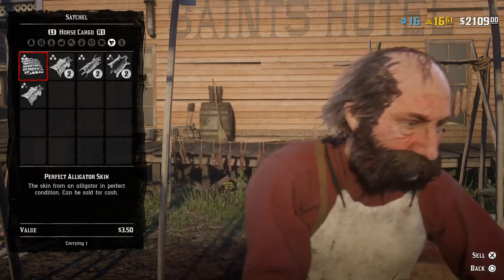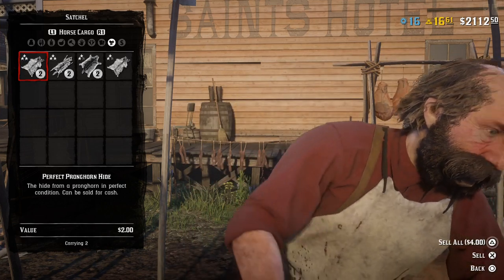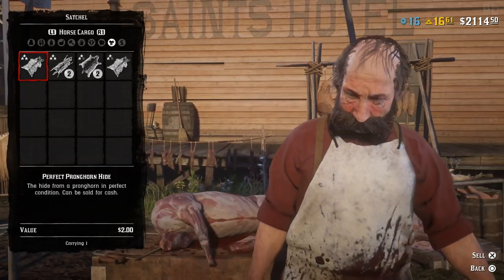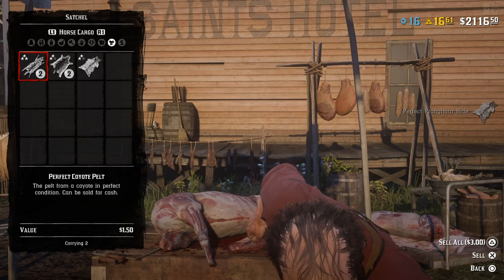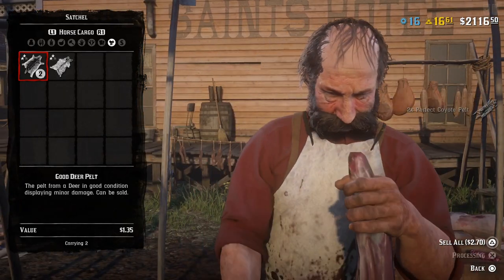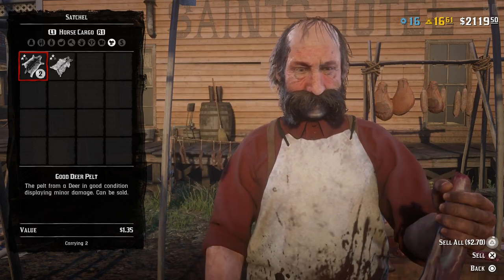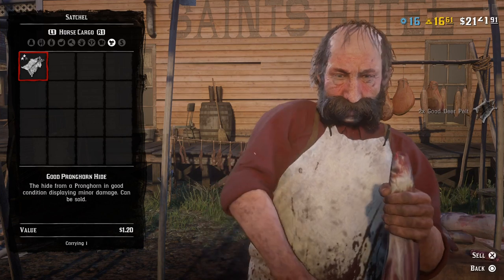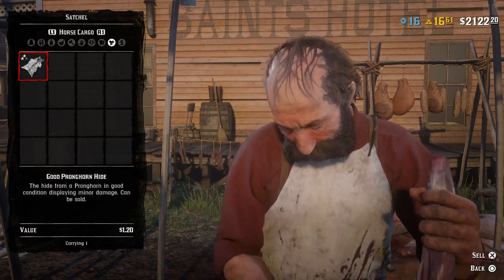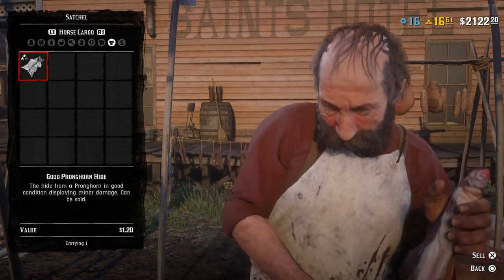For whatever reason, there's also a glitch in the game right now — which isn't a good thing — where about half the time whenever you try to set up your camp, especially when you're in a posse, it just won't set up and won't pitch the camp for you. This has been an issue for a while, I think since the online was in beta. So this is definitely something that Rockstar needs to fix, and we'll see if that gets addressed in one of the next patches.